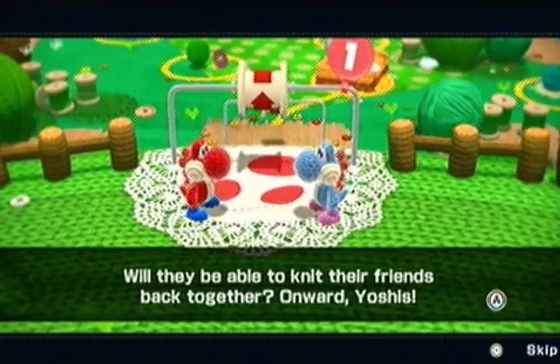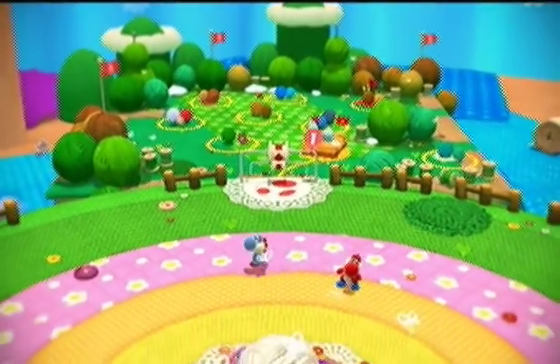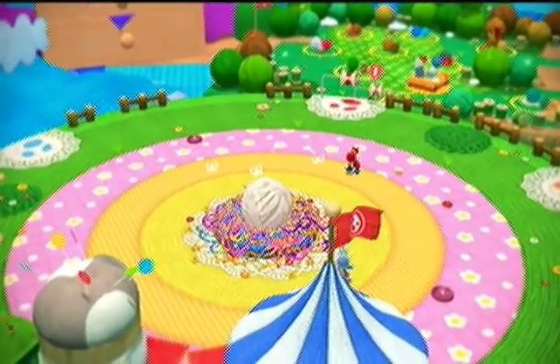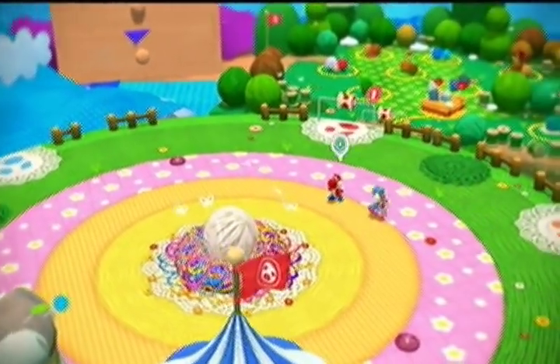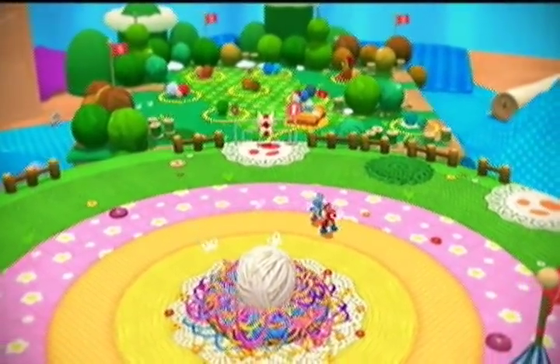Will they be able to knit their friends back together? Onward, Yoshis! Fun fact — whatever Yoshi you play as is decided by what save file you picked. Because I picked save file number three, I got the blue Yoshi. And you press the A button to switch, which is pretty cool.